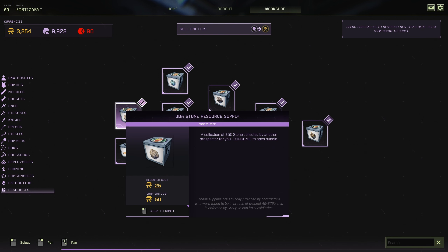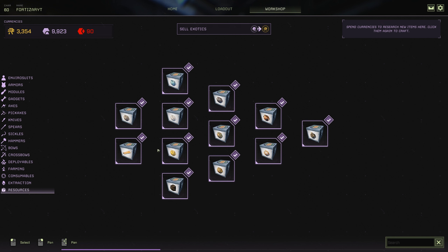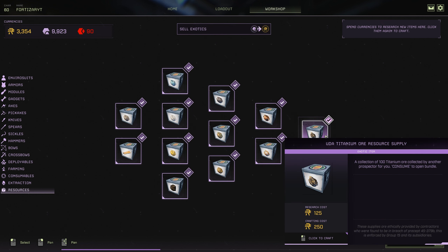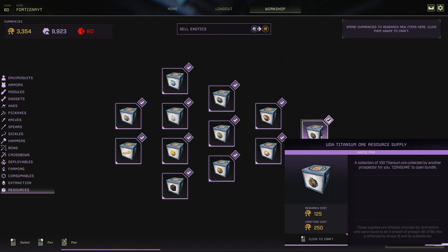They all have different research costs and crafting costs depending on the rarity of the ore. Titanium is the most expensive at a research cost of 125 ren and a crafting cost of 250 ren, which is absolutely nothing. You will get 100 ore bundled in each package.